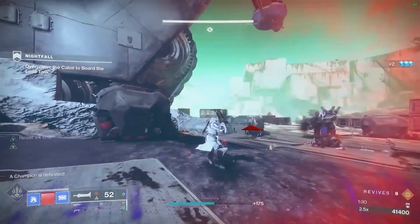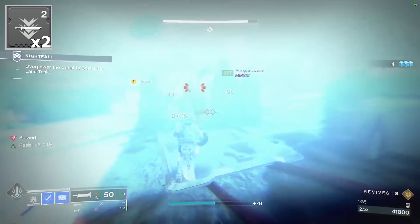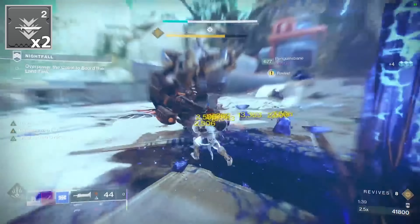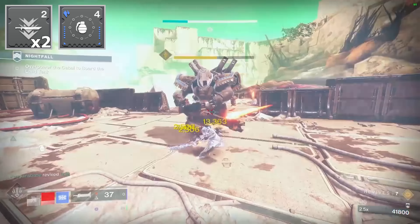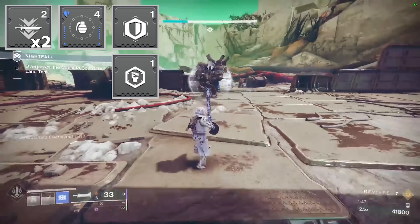Let's talk about other mods you should have for this build. On the helmet, put on double sword scavengers to increase the amount of heavy ammo drops. On the gauntlet, it will most likely be anti-champion mods, but if anti-champion mods aren't necessary in the activity you're playing, use grenade kickstarts to gain some grenade energy after using one. On the chest, put on concussive dampener and melee damage resistance.